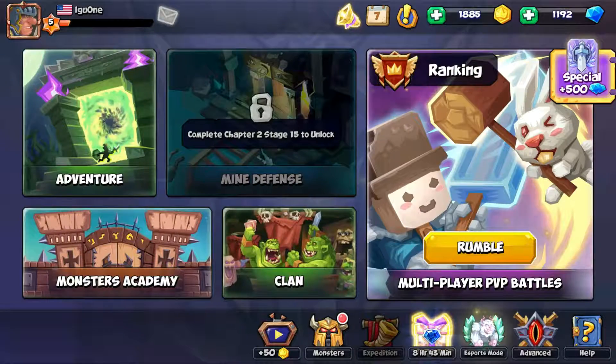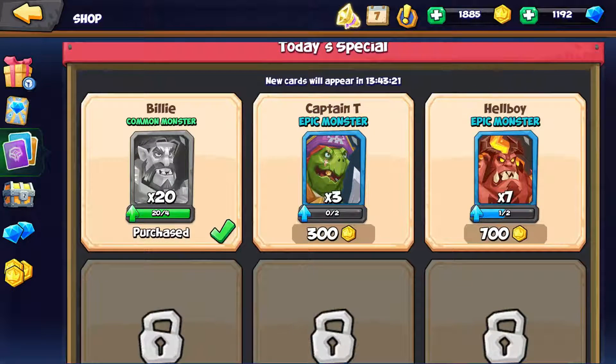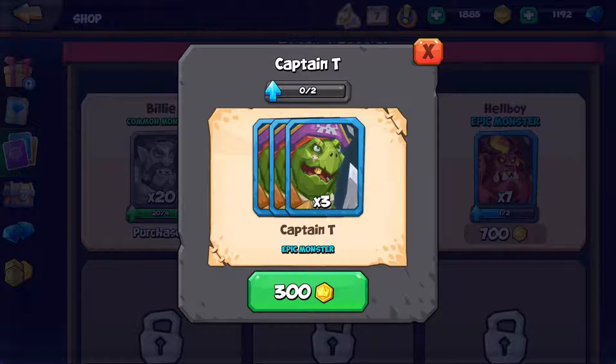We're going to go there right now. I went into cards and they gave me 20 Billy cards, although I don't really know how much use I'm going to get out of Billy. But I was looking over here and I could get three cards for this Captain T dude. He looked kind of interesting — his special looked kind of interesting. I have like 1,800, so I could just buy both of them, and I'm going to get some Hellboy cards and rank them up a couple of times.